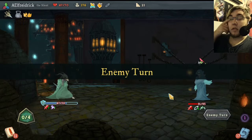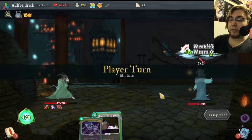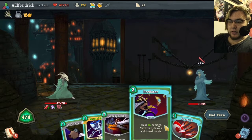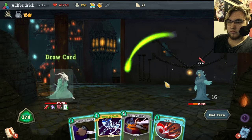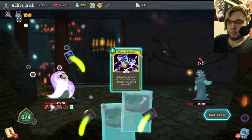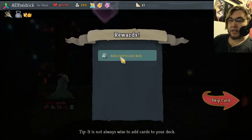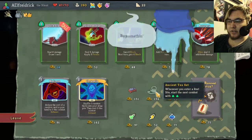I want to get into some things about Slay the Spire. One thing I've noticed is that the enemies you fight are basically always the same guys. I was actually talking about this with a friend — the idea is that every single group of enemies is meant to be a problem, a solvable problem. And how you go about that is up to you, but I'm just not sure if I like that.